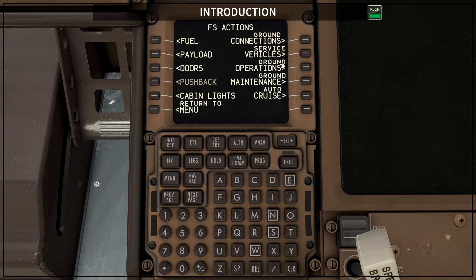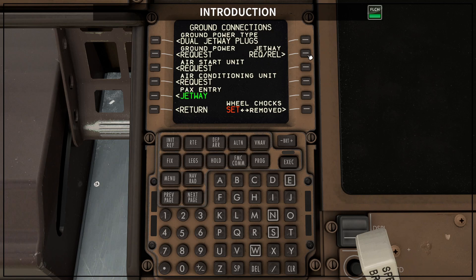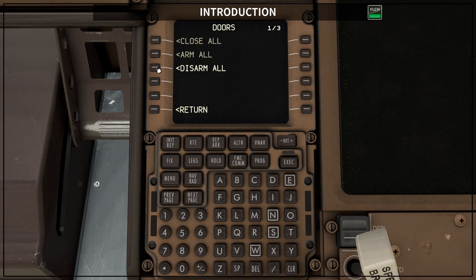Step 4: Move to Ground Connections and request the jetway and the ground power unit. Step 5: Move to Doors and select Disarm All.